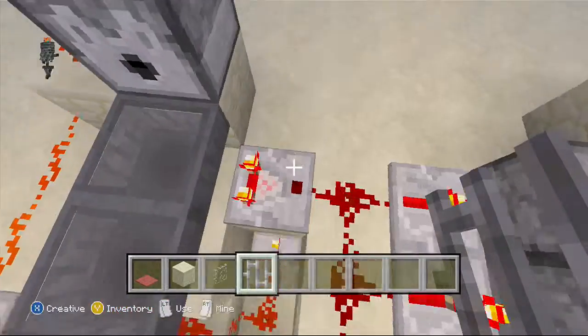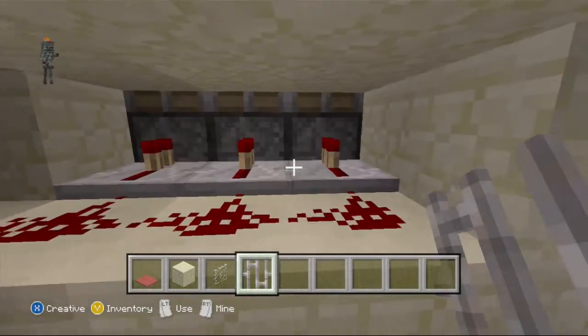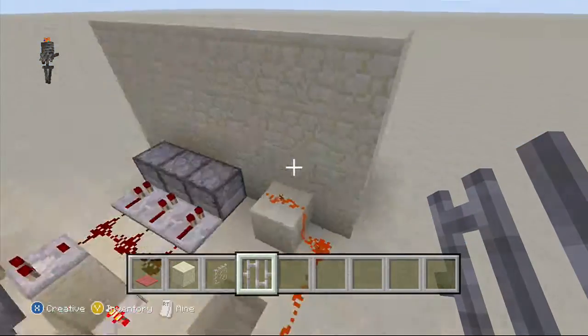And then down here is what pulls down the pistons. It's actually really simple — it just goes down here, turns off this redstone torch, which lowers the pistons. It's actually pretty simple redstone.